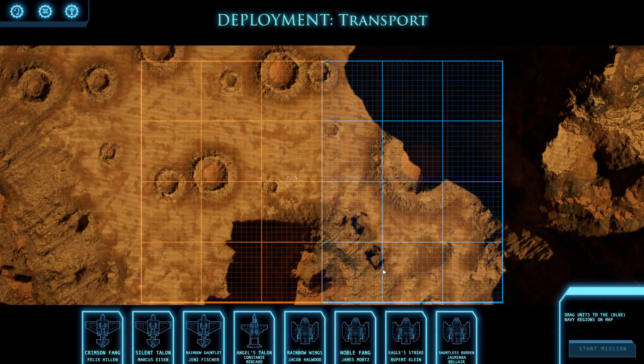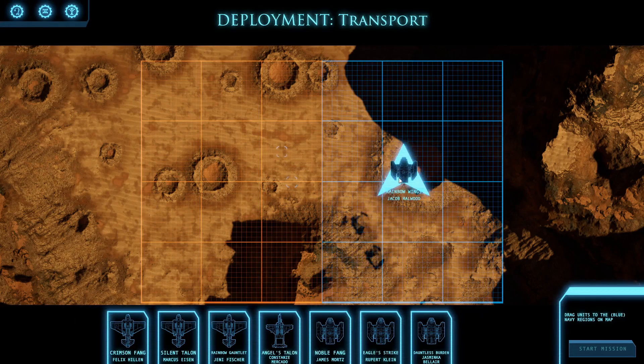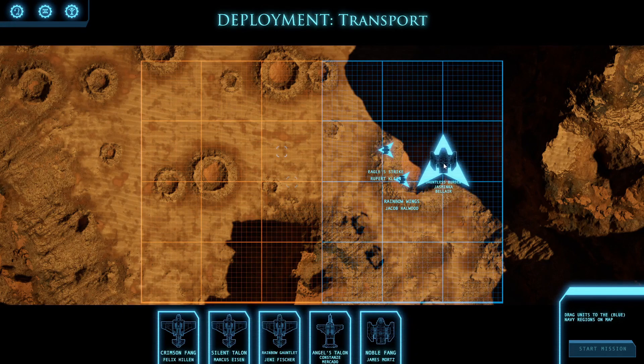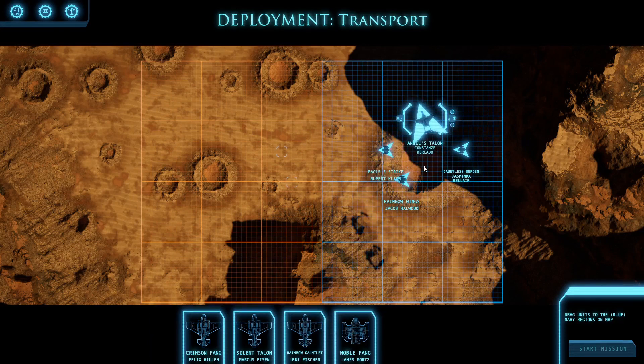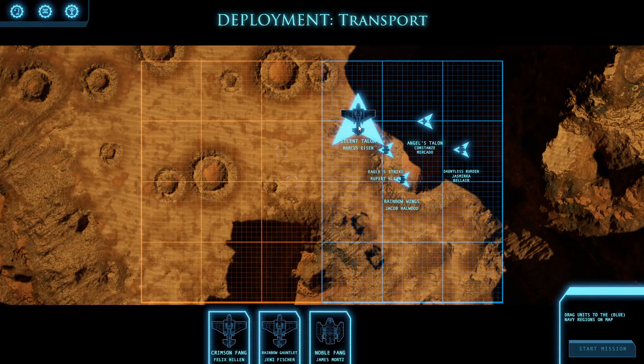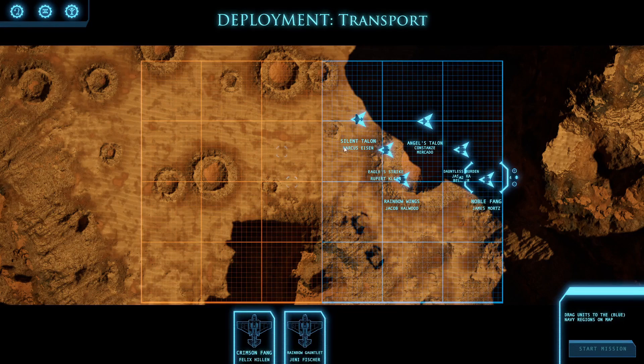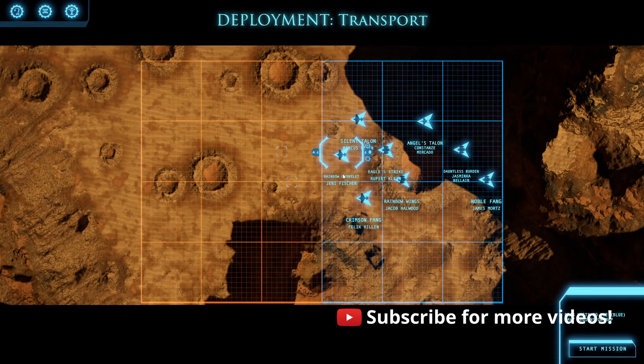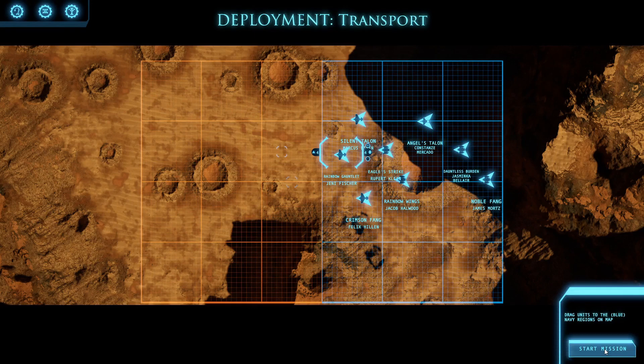Okay, so this is where I have to drop the landers off. I'll have this one come in later as support, and we want fighters to clear the way. These guys come up and drop first, then these guys come in and drop second. Meanwhile the fighters go out first — not too close to this wall here — and they're going to clear the way. I think that's the best I can do right now. Let's start this mission.